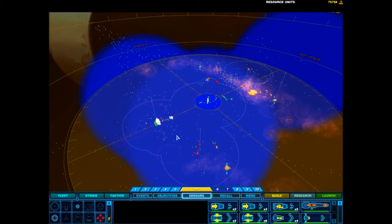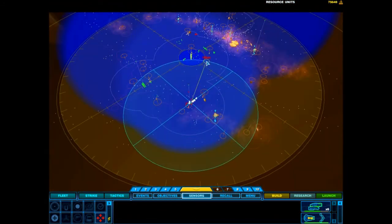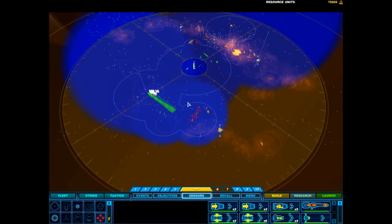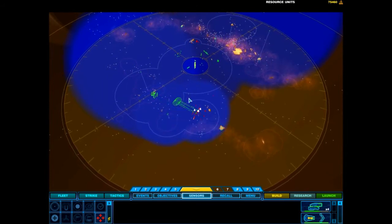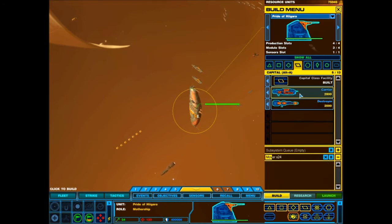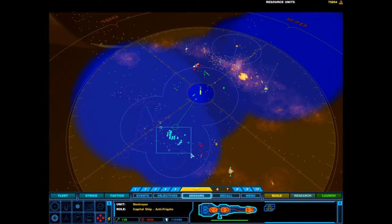Moving to intercept. Ship under attack. Mothership. Resource collector under attack. Group 4 under attack. Resource collector lost. Resource operation reporting enemy contact. We've got enemy contact.